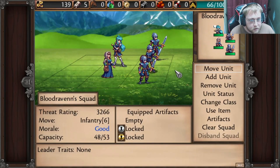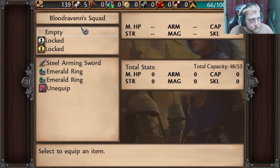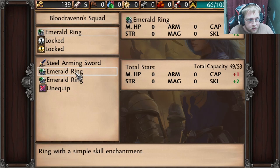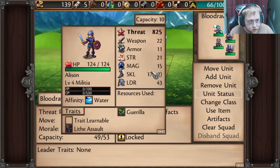One of the key things that I had to learn was you have to go into squad operations to do anything with a squad that's already pre-established, such as add units, move them, change their class, use an item — which we're going to figure that out at some point. Artifacts. Alright, so empty — we're going to put an emerald ring, because I want to turn her into a sword fighter.